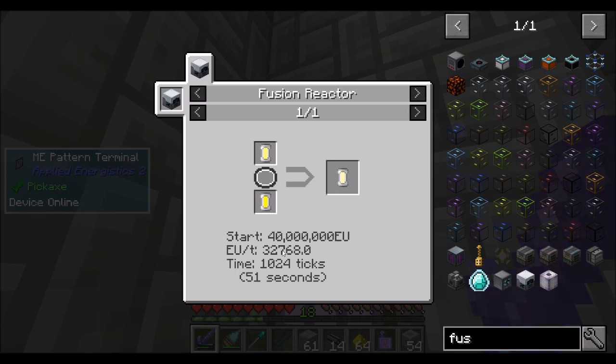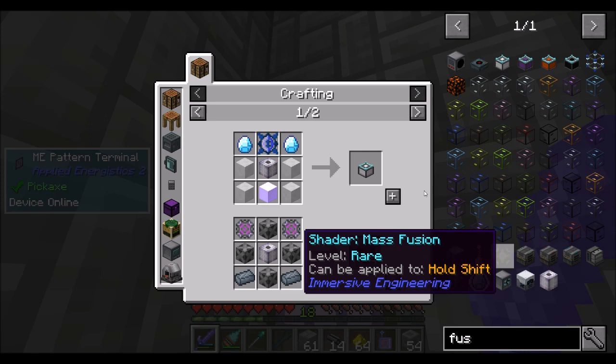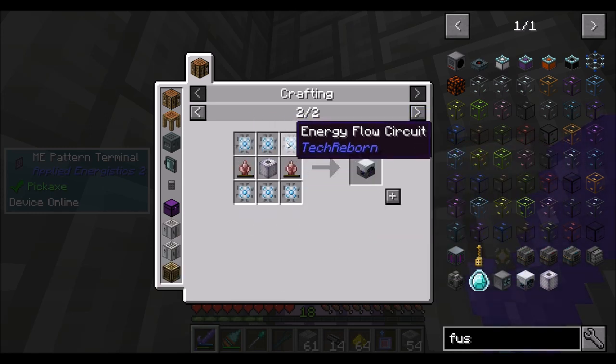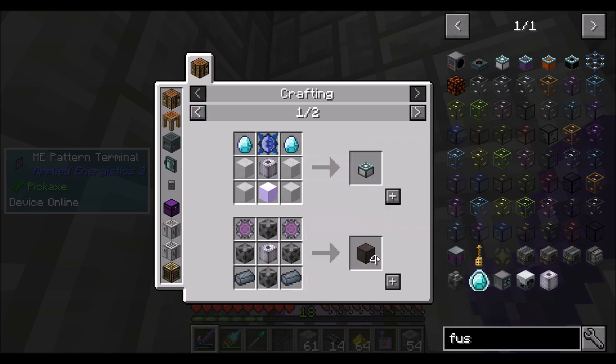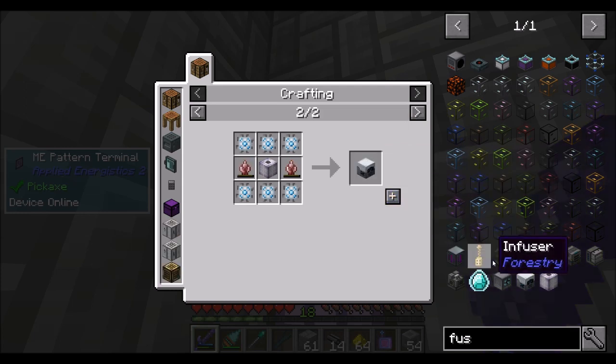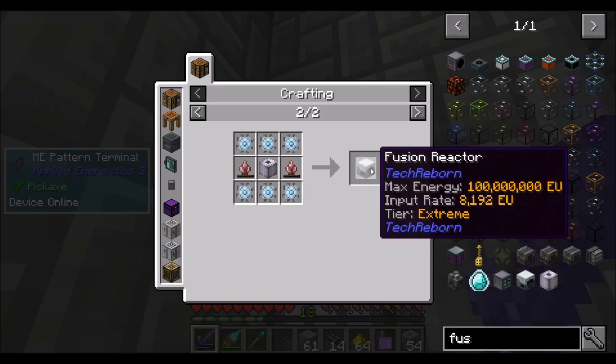So we might look at making a fusion reactor — I just suddenly thought that might be fun. We might look at making a fusion reactor at some point. I am changing my mind about this a little bit. I'm assuming fusion reactors require fusion coils. Reactor frames are required, and the fusion reactor itself requires fusion coils, along with a lot of other things that we're working towards. So it's probably a smart idea to autocraft these fusion reactors. I don't know how Tech Reborn's fusion reactor works — if it's like a block you just place down, or if you have to build a multi-block structure. Max energy: 100 million EU. Tier extreme.